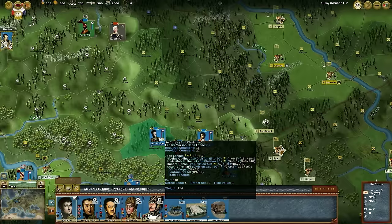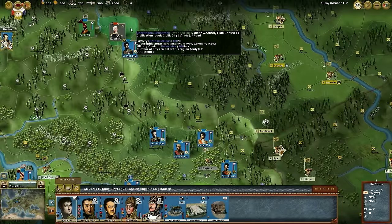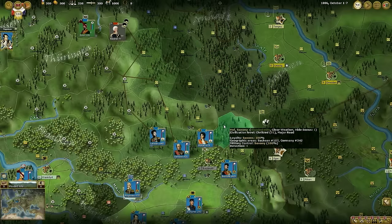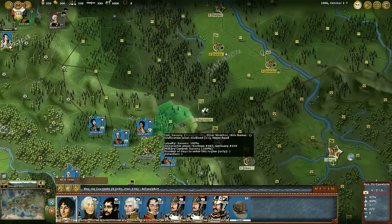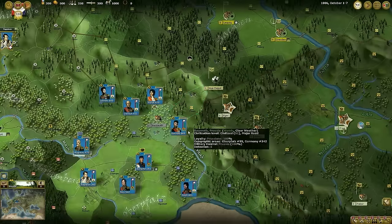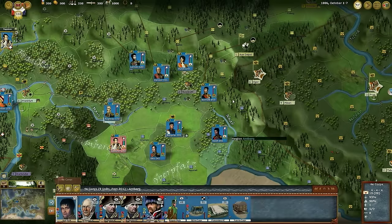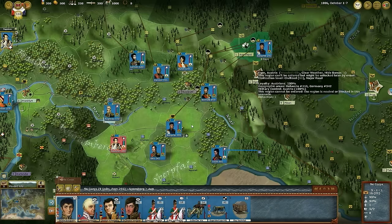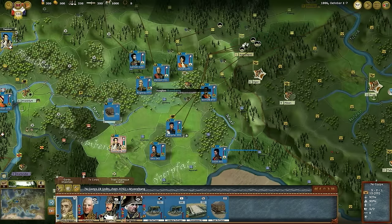Let us plan our move with Ney using another method. Instead of drag and drop, you can use Alt-Click on a destination region. Use the method that suits you best or that you prefer. Murat will do some reconnaissance in the Jena region. Bernadotte is sent to Aue. Other corps will follow at their own pace, knowing that they can help others from an adjacent region. Algair's 7th Corps and other units have a more centered position, ready to help.